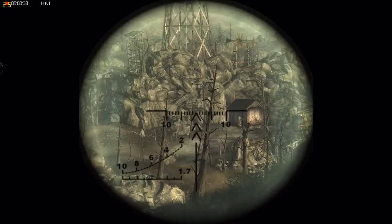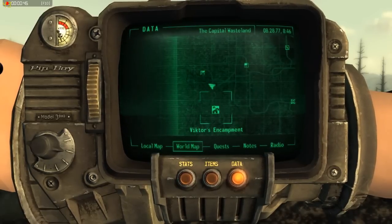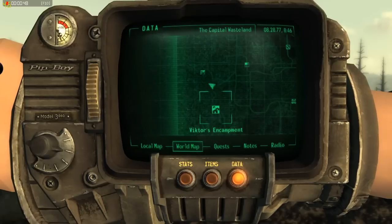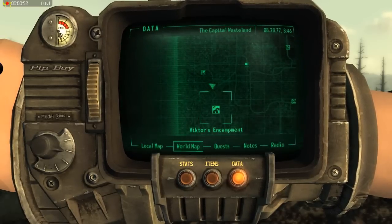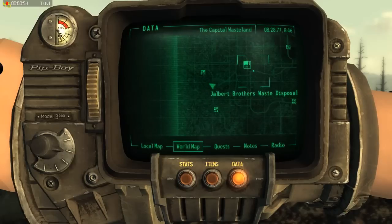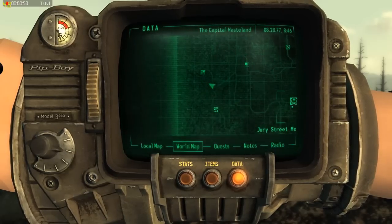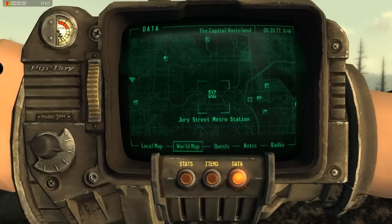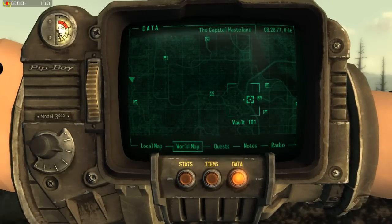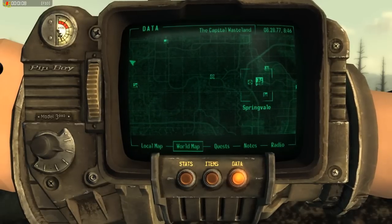We are here not far from Little Lamplight and Victor's Encampment, which is my mod, is not far from here. Nearby you can find the Gelbar Brothers Waste Disposal, Jury Street, Metro Station, Vault 101, Megaton and Springvale.